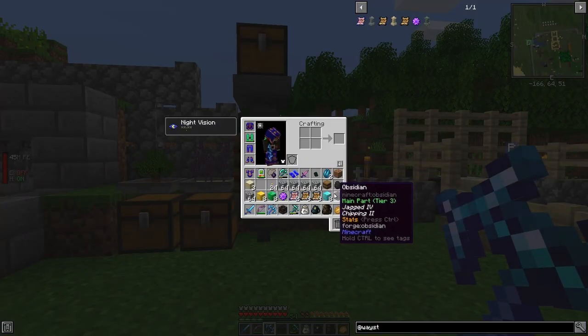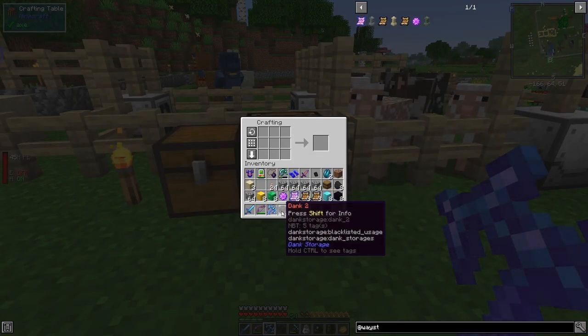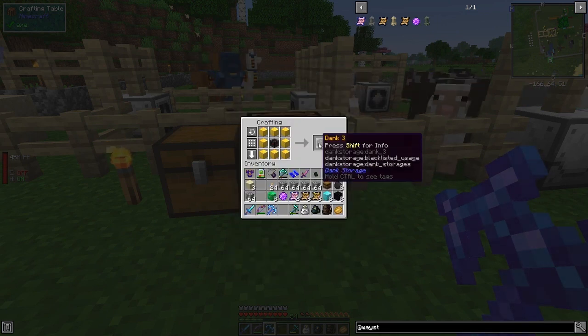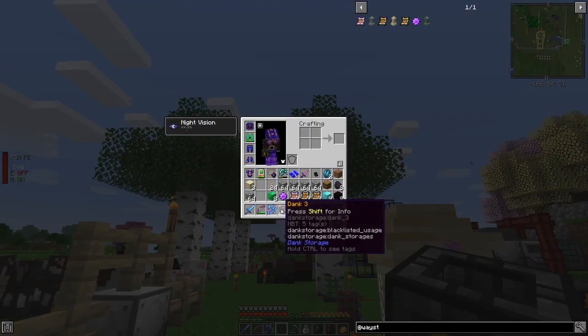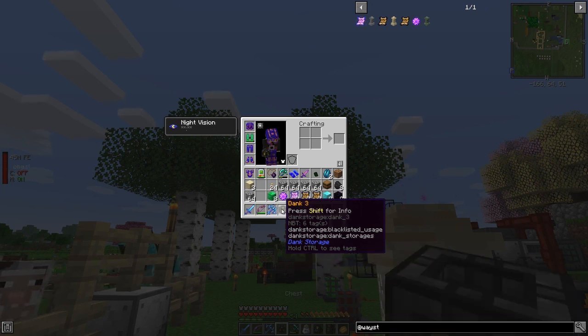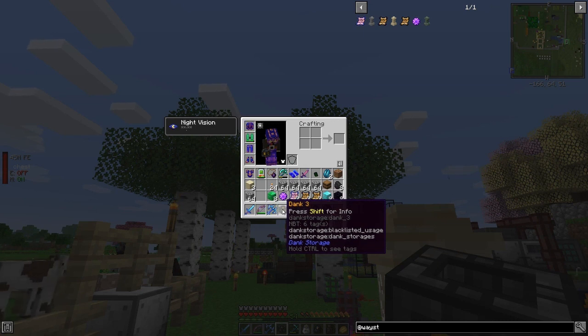Let's upgrade this now through different stages. To go past Dank 2 you use blocks of gold, which gives us Dank 3. Press Shift on it — we've got 4096 stack limit. If we press I it changes the mode to chest. It should tell me what mode it is — press Shift for info.